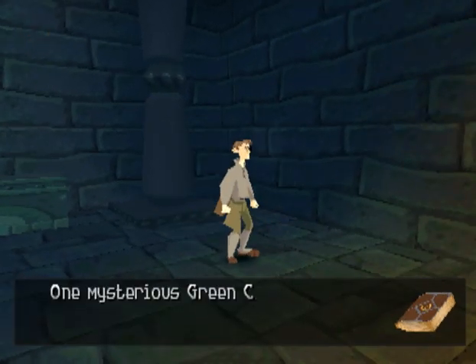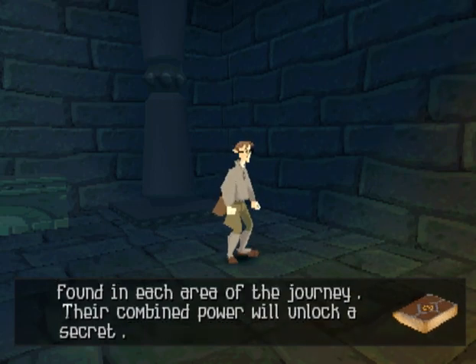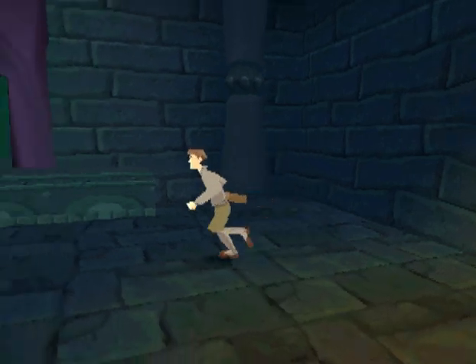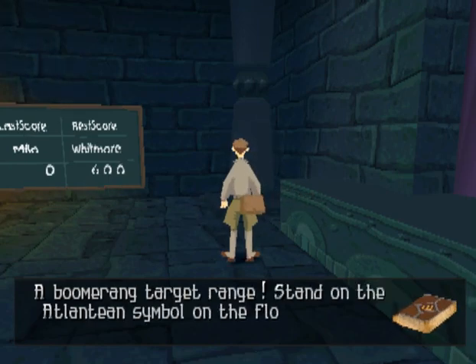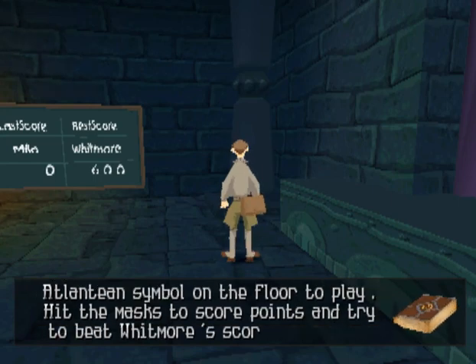One mysterious green crystal can be found in each area of the journey. The combined power will unlock a secret — finding all of them may be worth your time. A boomerang target range — stand on the Atlantean symbol on the floor to play. Hit the mask to score points and try to beat Whitmore's score. But watch out for the skulls.